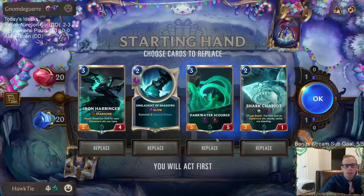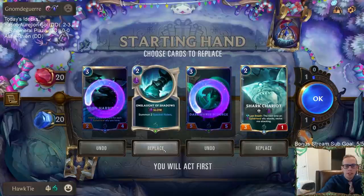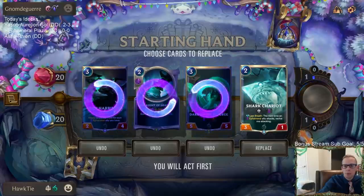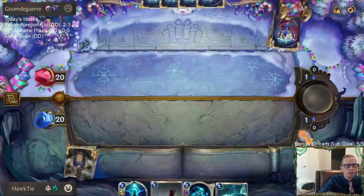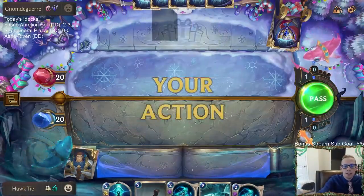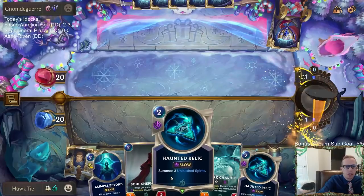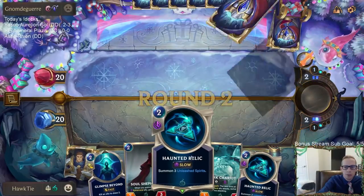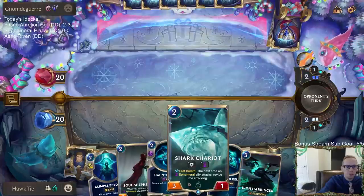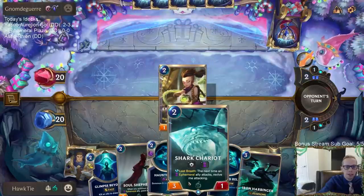I'm going to keep Shark Chariot and keep Onslaught of Shadows — well, we could probably just mulligan that too. We're definitely mulliganing the other three-mana cards. We want to find our Grand Plaza, we want to find Lucian. Cards like Onslaught of Shadows or Haunted Relic are pretty interchangeable — we don't necessarily need to keep one because we can mulligan and find the other.